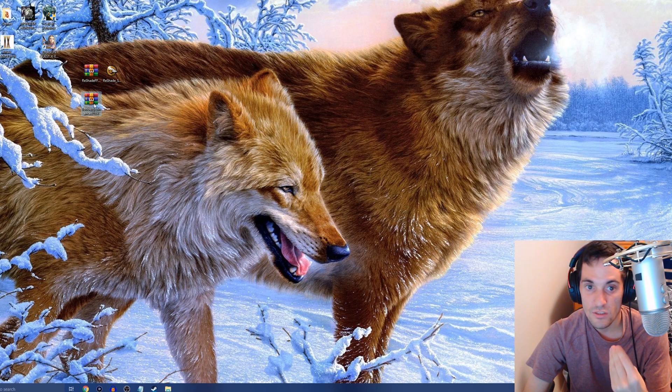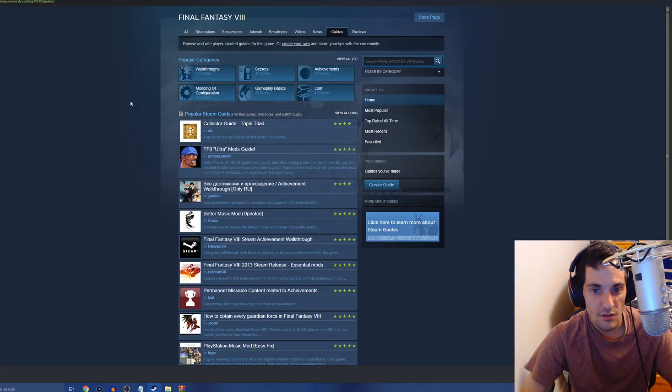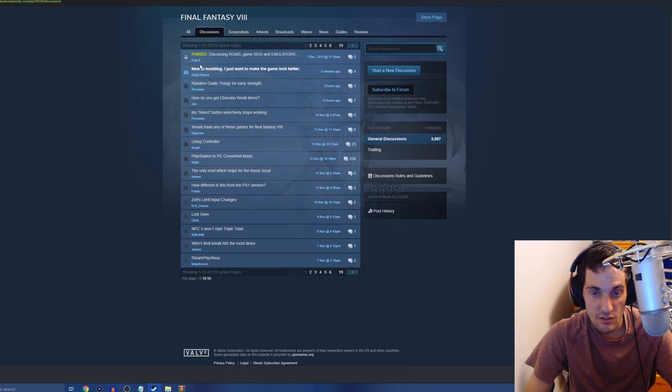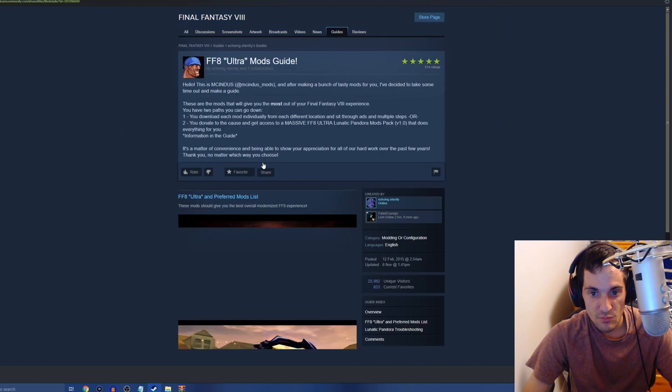Make sure you download a program like WinRAR or 7-Zip. To start the guide, go to Games, then Final Fantasy 8, then Discussions. Once you're at Discussions, you'll be on the Final Fantasy 8 forum on Steam. Go up to Guides, click Guides, and you'll want to go to the FF8 Ultra Mods Guide, which is McInnes's Mods Guide.